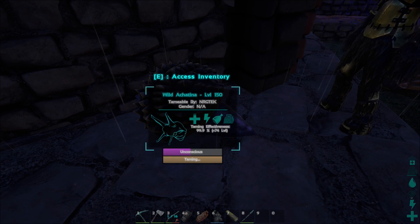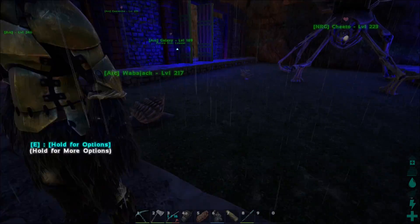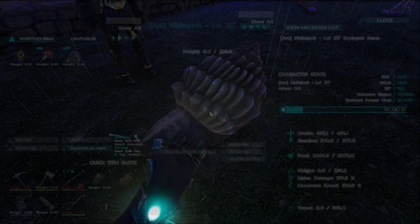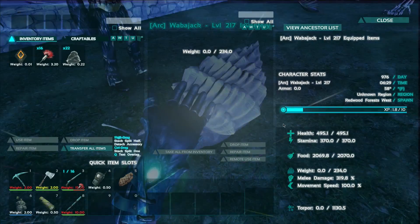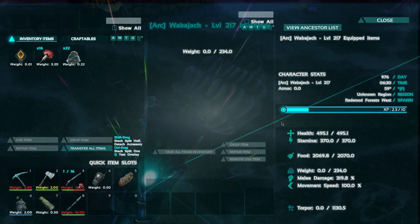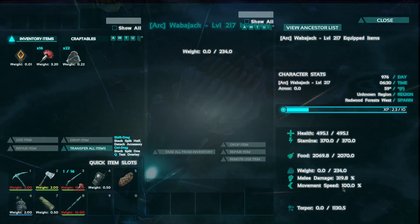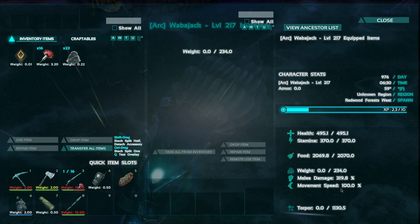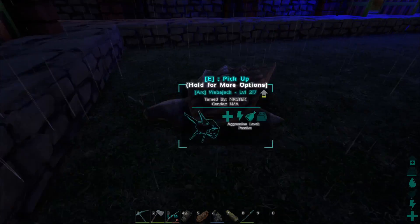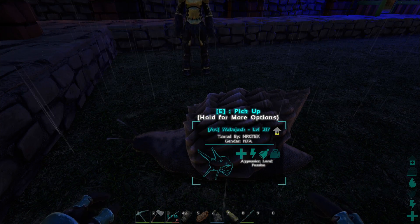Yours is going to take one more. They tamed out at 217 — that's pretty impressive. Health is 495, stamina is 370, food is 2070, weight is 234, melee is 319, and movement speed is 100.